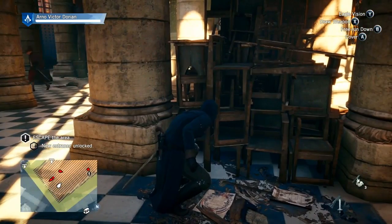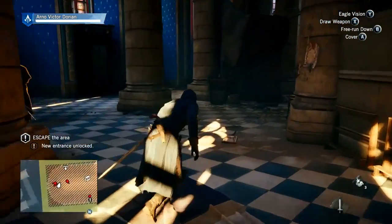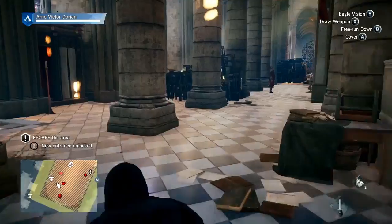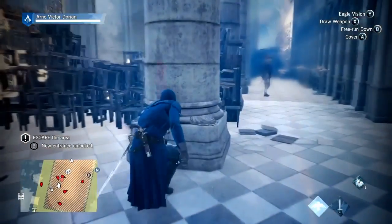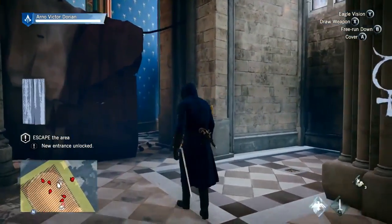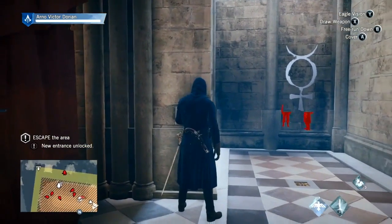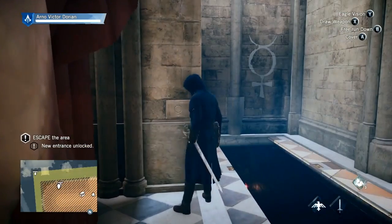I'd love to know your thoughts on this customization in Assassin's Creed Unity. Are you liking the added value of attributes in the outfit, or were you hoping for them just to look different? Personally, I am loving the different attributes — it adds a little bit more to the game and to the customization, as you have to think more about what you're going to wear in comparison to your play style.